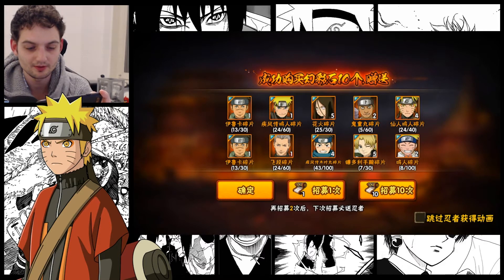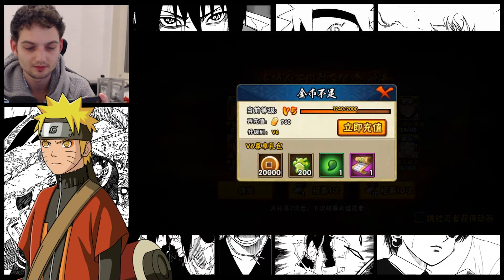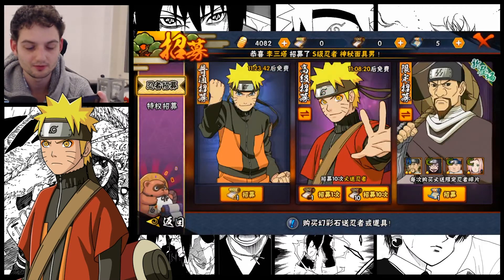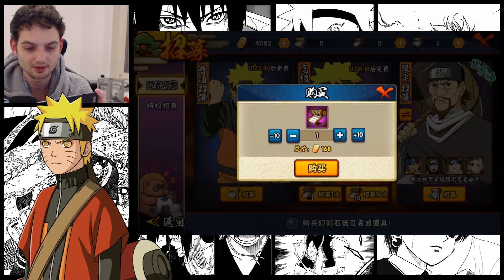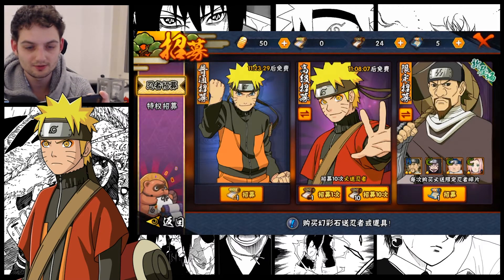I don't think I have enough ingots. I'll buy some more — I only have 4,000 left, so I need to buy a few more. I can buy 24 more scrolls, okay. Let's hope there are Naruto and Masterman pieces in here.